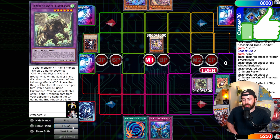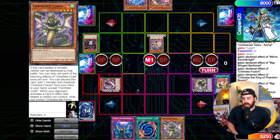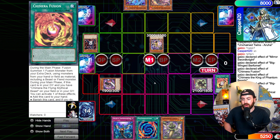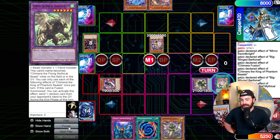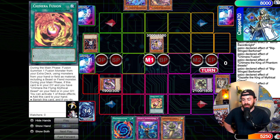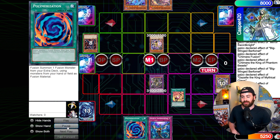Chain one, two, three — search from deck. Now there are two things I can go for: I can either just set the Imperm, get the Chimera Fusion from the Graveyard and pass, or I can go for big damage — fuse these two for the Big King. I did get the Chimera Fusion. But why did I use this? I should have used Polymerization, which I didn't. This is definitely a misplay.